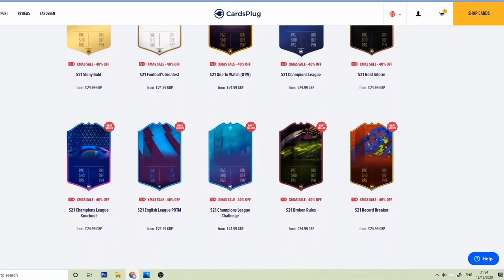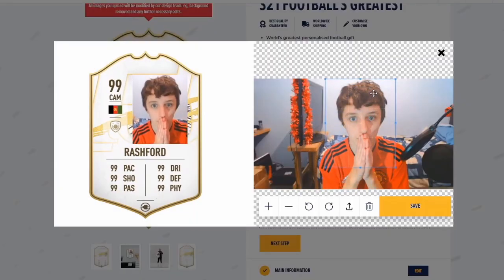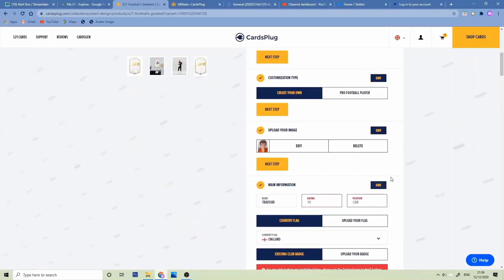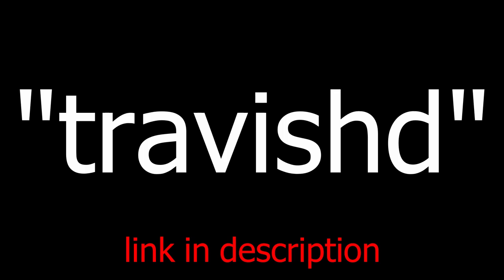If you find yourselves wanting a very wide variation of real-life FIFA cards, I suggest you go over to Cards Plug. It's a website where you can create your very own real-life FIFA cards made by pro designers. I'm making my own FIFA card ready to put on the new setup. At checkout, use the code TravisHD for 10% off — hopefully that's made your day, enjoy the video!